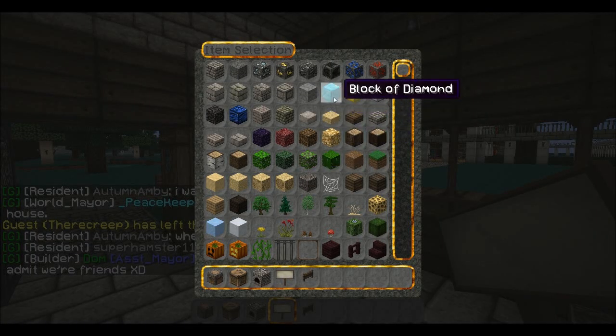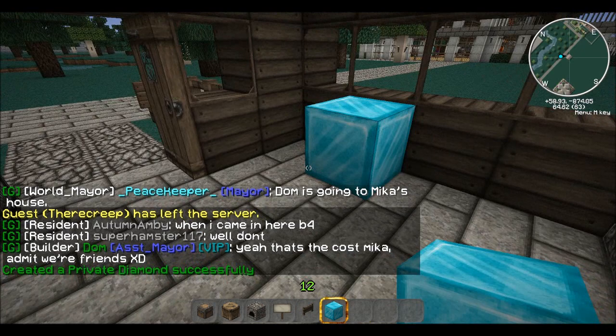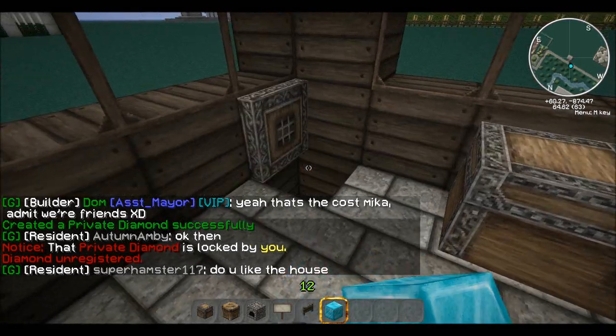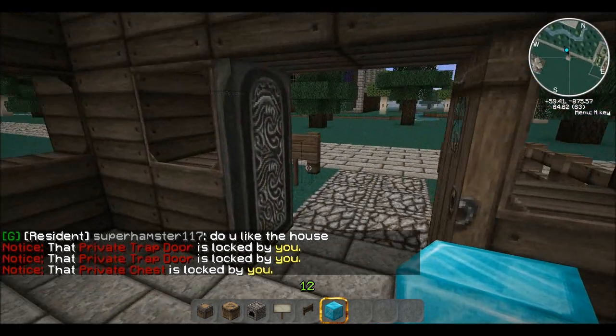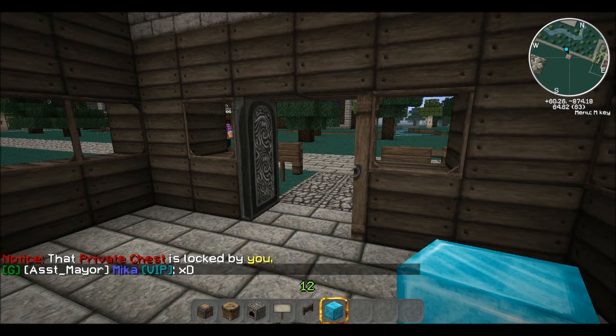I believe we also have diamond blocks protected when you place them — yep, automatically protected. Diamond blocks are protected when they get placed. Other than that, if you have any questions about how to use LWC or what else is locked, just comment on the video and I'll reply back. DarkRobin35 here — later guys!